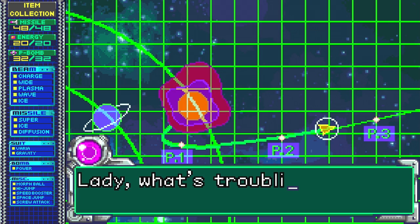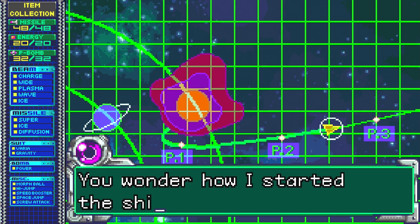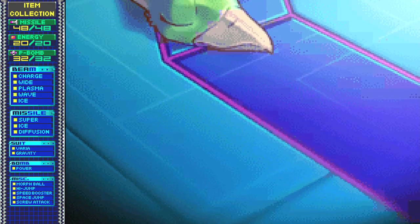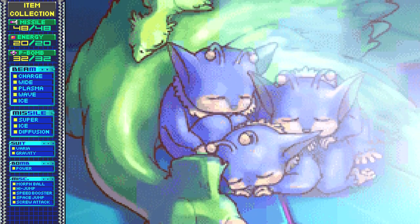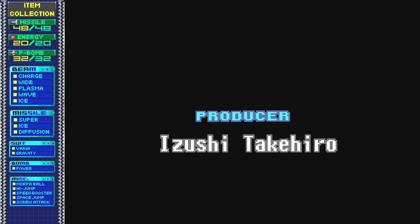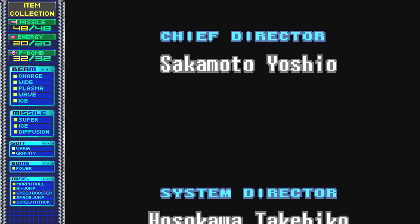'Lady, what's troubling you? You wonder how I started the ship? Just think about it — they lent me a hand.' I saved them back on planet Zebes and they saved me on the space station. I want to see them in the fourth Metroid Prime game — I really do. I want them to be some sort of helpers.